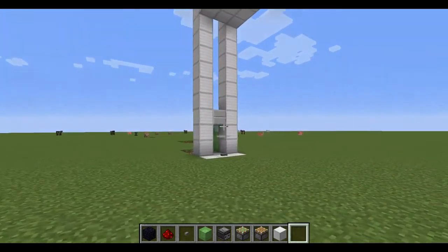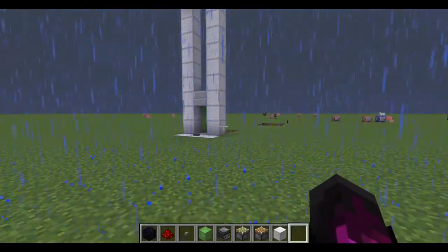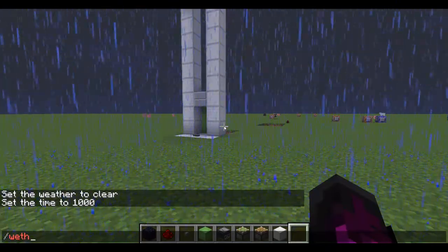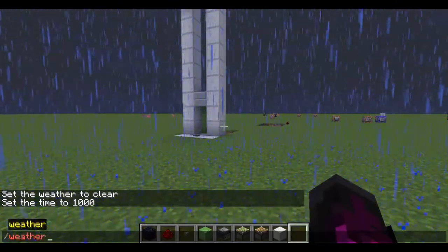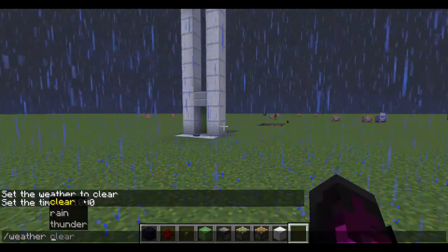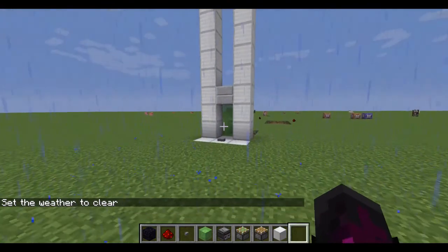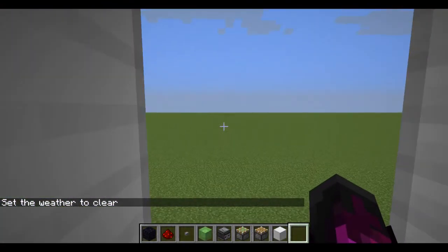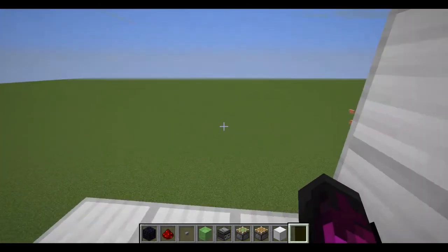Here's the elevator. Oh wow, it had to start raining. Sorry about this, this wasn't meant to happen. So here it is in action. Click the button, you go up, then you're at your destination. You can have this as big as you want.